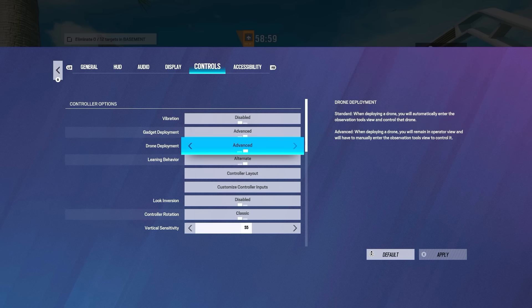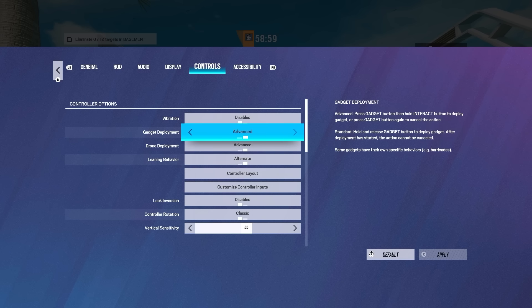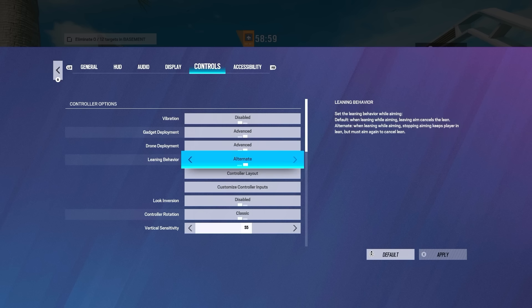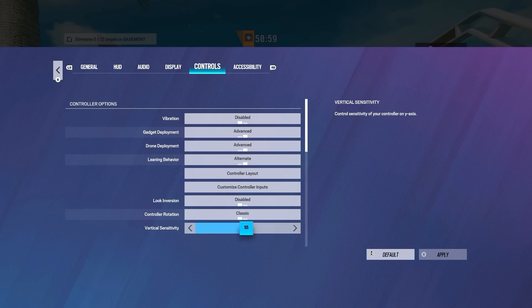For gadget and drone deployment you want these both on advanced. The gadget setting stops you from deploying it if you want to — if you're like sticking it, it doesn't lock you into the animation. And then drone deployment — basically you can throw your drone without getting on it, so you always want that on advanced. You can bait people; it's safe all the way. Leaning behavior I definitely recommend having on alternate. It was a learning curve the first couple of weeks — even now sometimes you knife the air on an off attempt — but it doesn't happen very often and I think it's worth it. You can lean from the hip, and if you get fast you can literally quick lean like you're on PC.